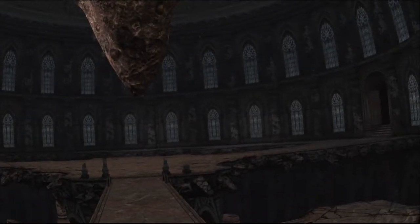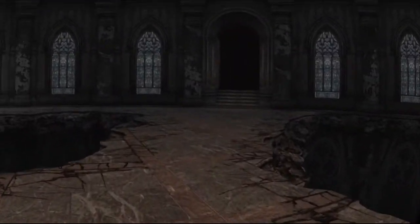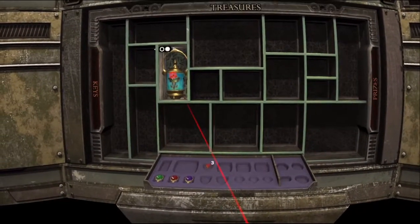Have this treasure map start paying for itself already. To the ballroom. Do we boost Ashley up there? Is there some secret passage over here that we missed? Oh, I didn't know that. Oh yeah, look at that! That map is already paying for itself. Oh, another one of those. I wonder if those — do I have two of those? No, that still doesn't go in there. I didn't know there were multiples of those things. Can we just jump down here now? Well, that was fun.